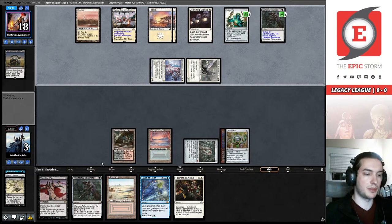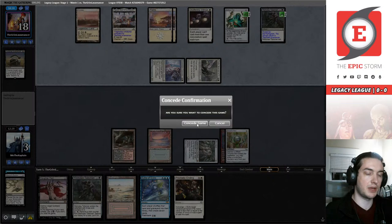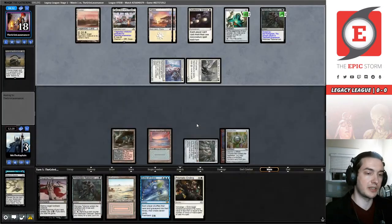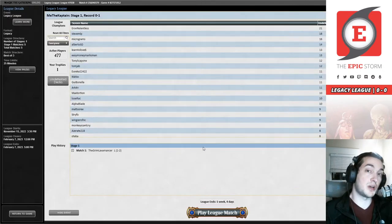Not fetching a white source with this Bloodstained Mire... I can Pact the Thalia now, pay for it, draw the white source, and not have enough mana to Prismatic Ending the Ethersworn Canonist. I'm doing the math myself and we got there — we are deterministically dead. He's not a Thalia fan; I raised him well.